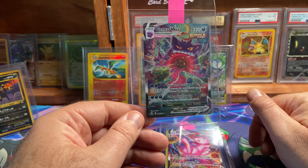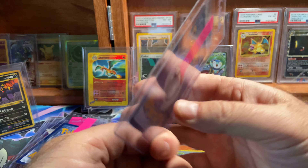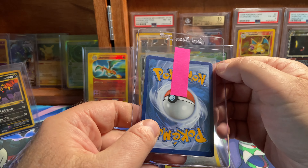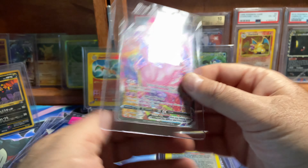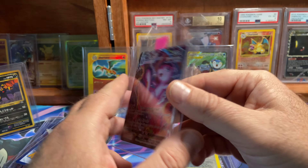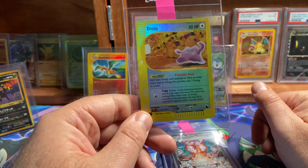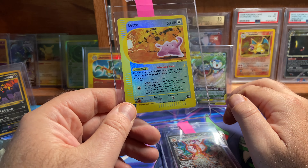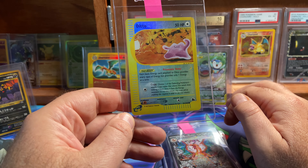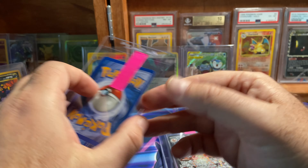Gengar Alternate Art from Fusion Strike — easy 10 candidate in my opinion. Same with the Mew, although the Mew does have maybe a little bit of white showing on it. Then we're moving on to Ditto. This one's going in the personal collection. The front is a little bit worn, so I'm hoping for a mid-grade. Otherwise this Ditto's not bad looking — it is the Reverse Holo. Just love this card.